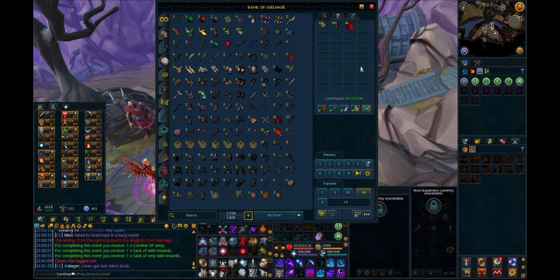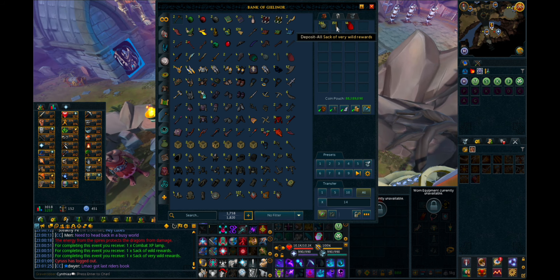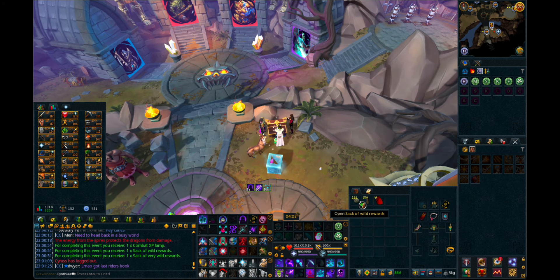Let's just get right into it. I've saved up 150 sacks of very wild rewards and I'm ready to open them today. To start I'm going to open with the small sacks, then go to the worm sacks and then end on the fun ones.